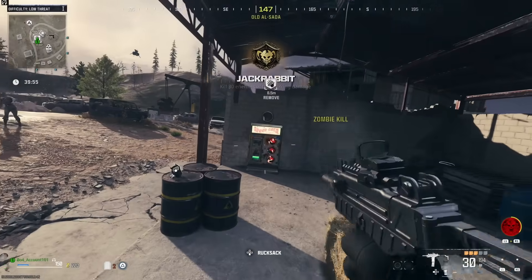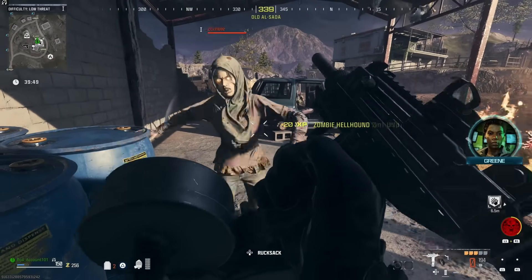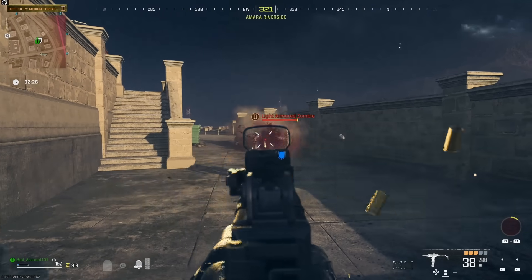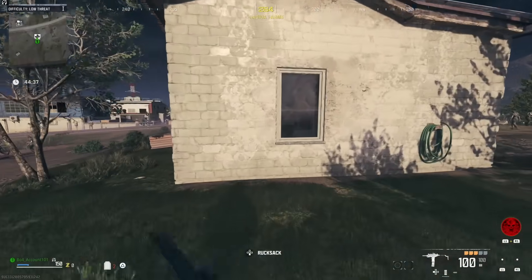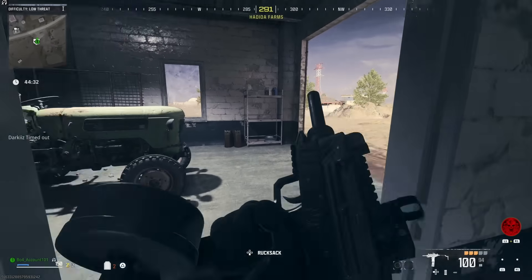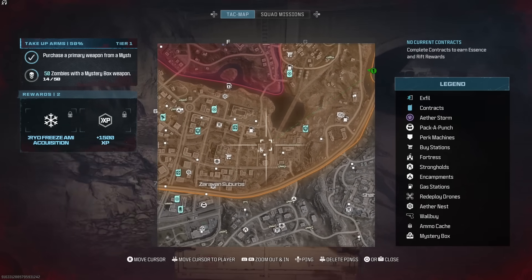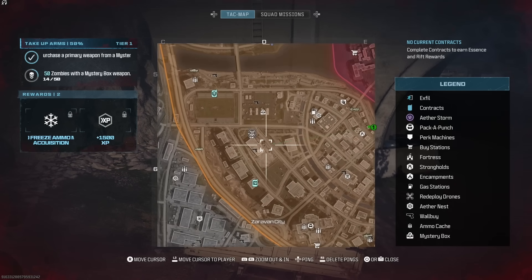Tip number 8: something quirky about the zones is that each of them are almost fully separated maps. In the low threat level zone there are all the perk machines and a pack-a-punch machine, then in the medium area there is another set of the same perks and another pack-a-punch machine. You don't need to buy the perks twice but just be aware that if you do find a perk machine, it's not the only one of its kind anywhere on the map. Tip number 9: perk machine locations change — I'm not currently sure how many locations there are but none of the perks are in the same spot every single time. You can easily find the locations by zooming in on the map a little bit — it didn't show their locations on the default map view but if you zoom in just a little bit it will save you a lot of time in your matches.